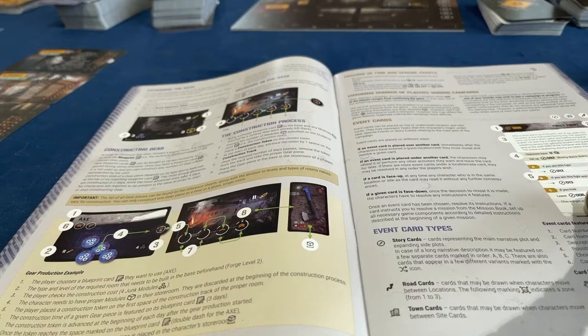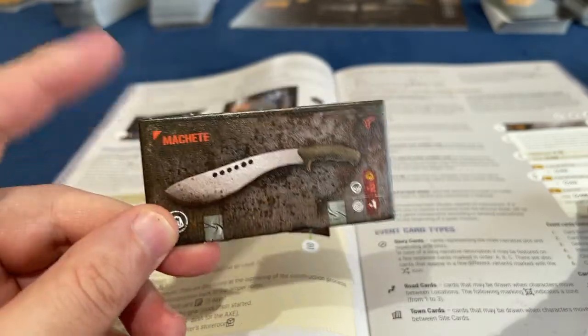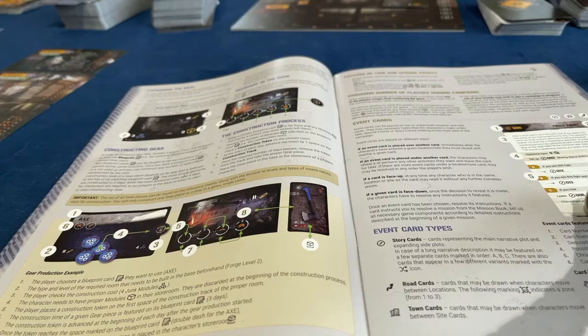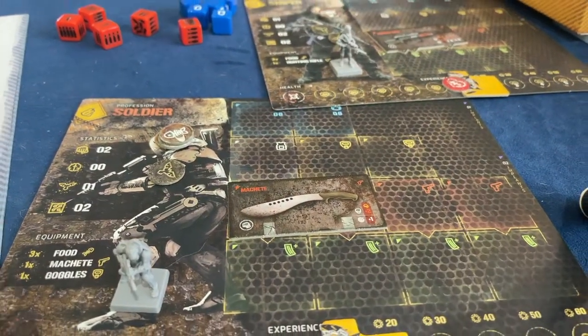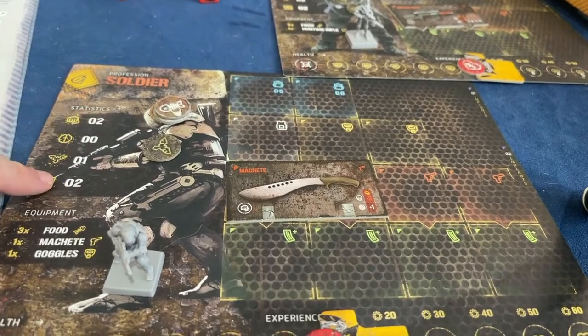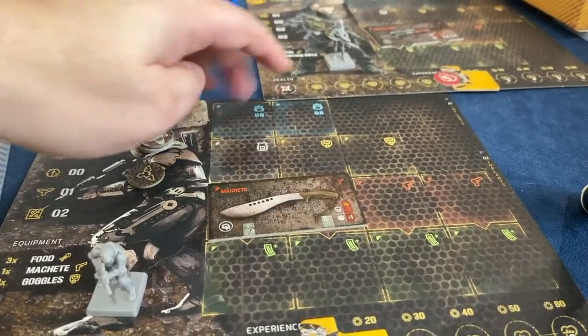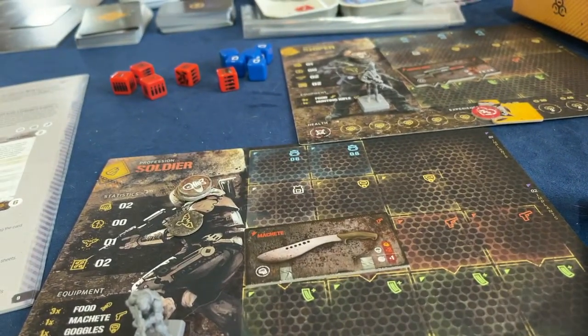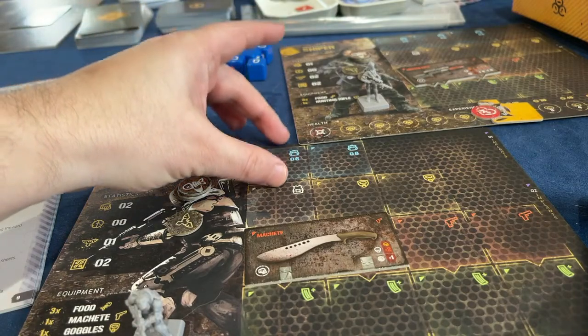First thing you'll run into is a lot of components to punch and sort. Let's talk about a player board. For example, we have the soldier — they have some basic attributes on the left, starting equipment, and then blue slots which are like equipment sacks. The number six here means they can carry six modules. You can fill it up like an empty backpack, or put a larger item that consumes the whole thing.